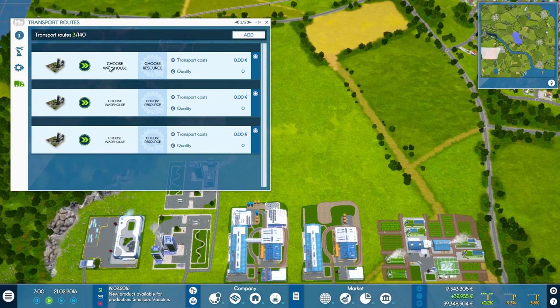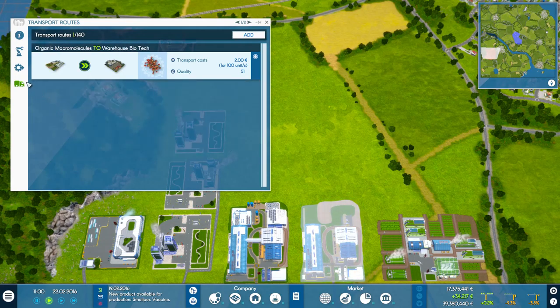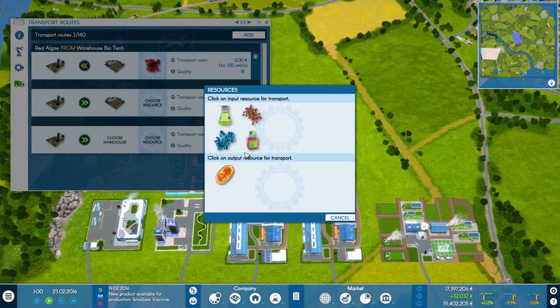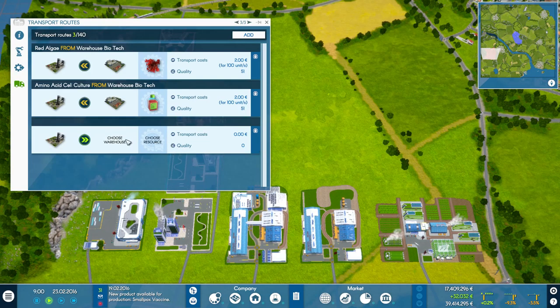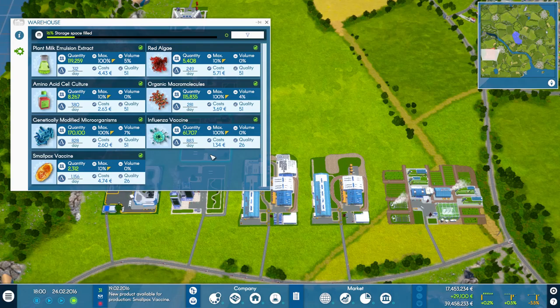Now I have to do the same - we need three inputs. We need to pick up our red algae from the warehouse, also pick up our red algae and the virus attenuation stuff - there's none there yet, okay, so we've got none heading there. Amino acid cell culture is all we need, and we need to send the smallpox vaccine over to there. We're still getting plant emulsion extract in, still getting red algae, organic molecules are still coming, so everything's improving. Smallpox vaccine - we're getting a fair few of those a day.